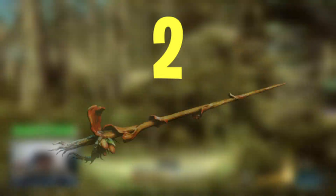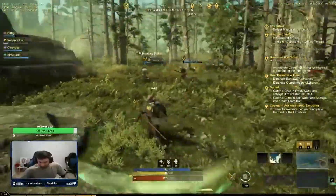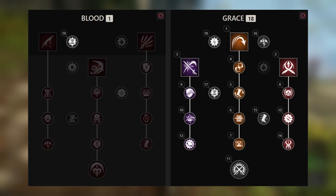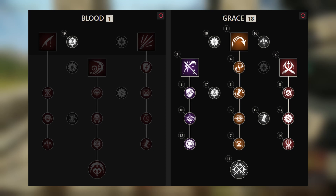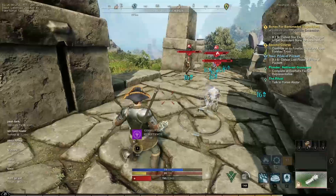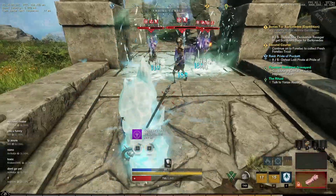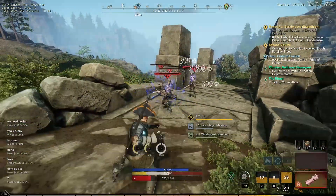The second weapon that pairs really well with the fire staff is the rapier — which appears to be Ritzy's favorite based on his videos. These two weapons combined is an excellent option in open world PvP, especially in a 1v1 scenario, though it also has outplay potential in a 1vX scenario. This combination offers a lot of mobility since both weapons have a gap closer or getaway ability — Burnout for the fire staff and Fleche for the rapier. Chip at your opponent's health bar with the fire staff, close the gap with Burnout, then switch to the rapier and finish off the low-health target.